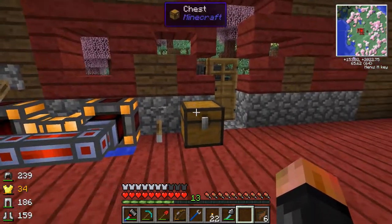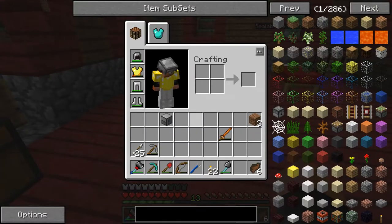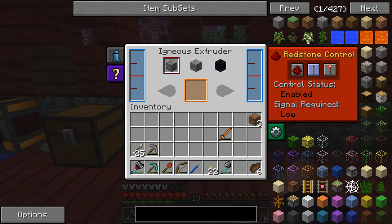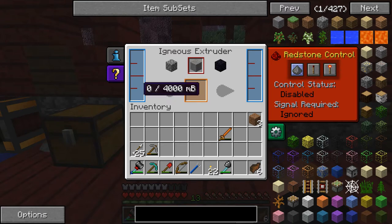Stone is super easy. You just need this thing called an igneous extruder. If you plop it down, you can actually make stone, cobblestone, and obsidian basically for free. The reason is because these things are easily generated within the vanilla game. This was added by Thermal Expansion and allows you to just generate cobblestone, stone, and obsidian using lava and water. We're going to take advantage of it to make ourselves a nice little automated system for making cobblestone and glass.